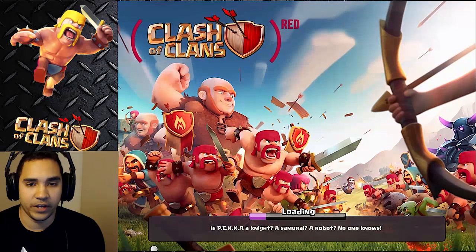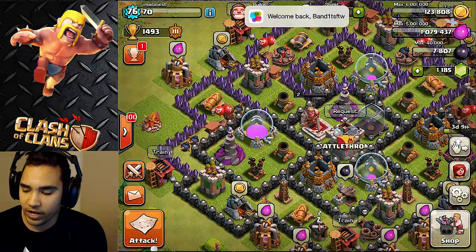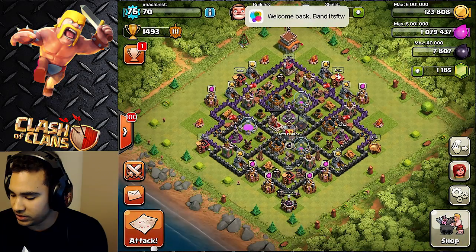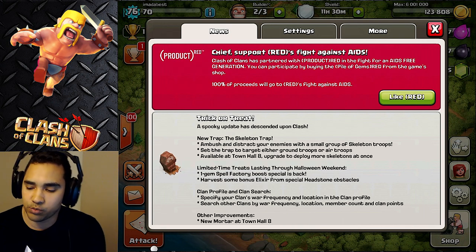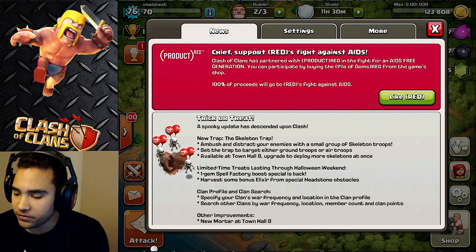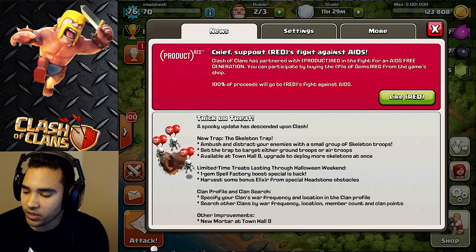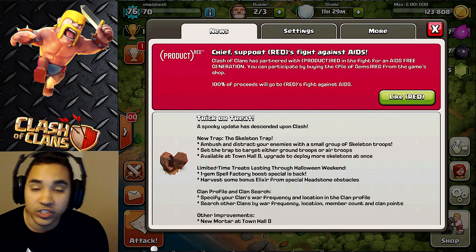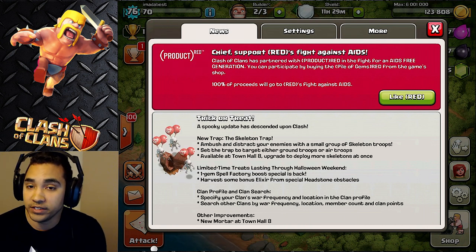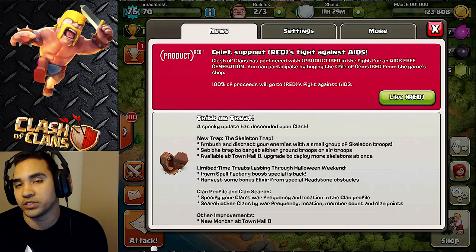If you see the Clash of Clans symbol or logo, it's in a bracket that says 'Red' on it. So let's jump into the news — it says 'Product Red: Chief, support Red's fight against AIDS.' Clash of Clans has participated with Product Red in the fight for an AIDS-free generation. You can participate by buying the pile of gems red from the game shop — 100% of the proceeds will go to Red's fight against AIDS.